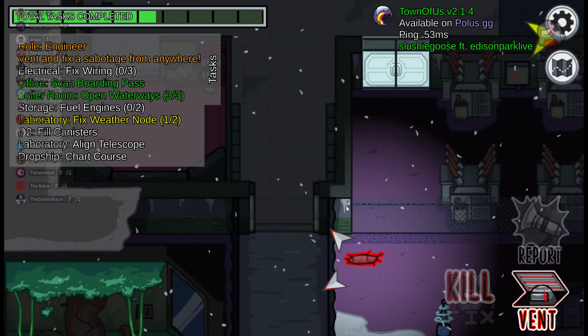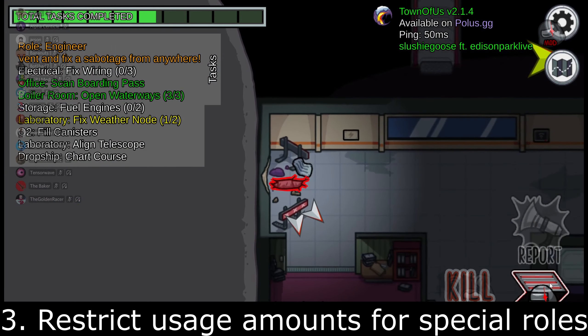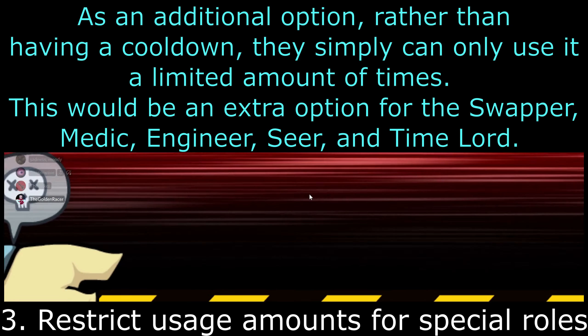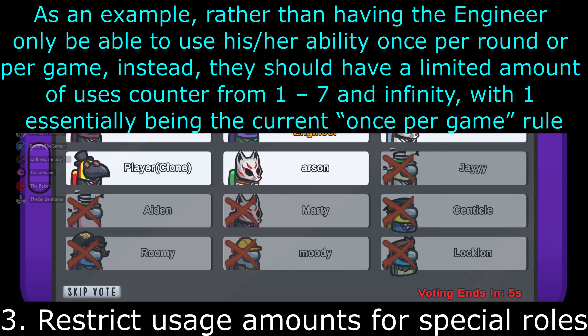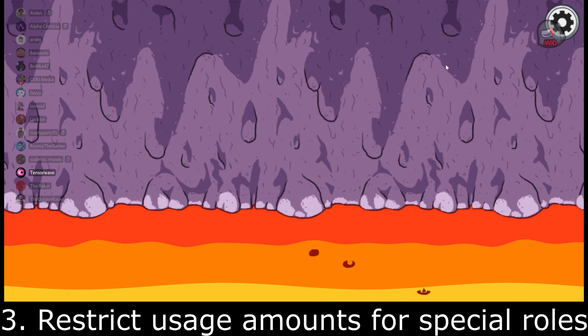Number three, and this is a big one: use limit counts for many of the characters. As an additional option rather than having a cooldown, they simply can only use their ability a limited amount of times. This would be an extra option for the Swapper, Medic, Engineer, Seer, and Time Lord. These roles have the potential to be overpowered, so having the option to limit their effect without making them useless or requiring an assassin would be nice.